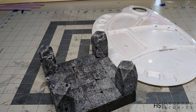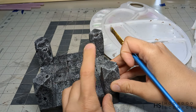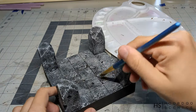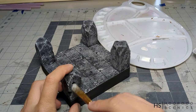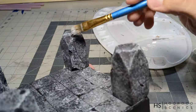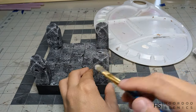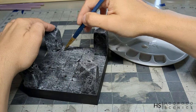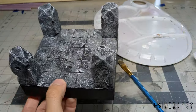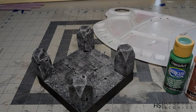One more paint step after everything dried: dry brushing with white. Put a brush in paint, get some paint on it, then wipe almost all the paint off. Then just run it over edges and things you want to highlight. I'm running it over edges — not all of them, but those I want a bit highlighted. It creates a very nice effect that you actually see in nature, making things look really realistic. Don't overdo it, but try and see what you like.